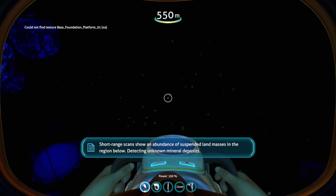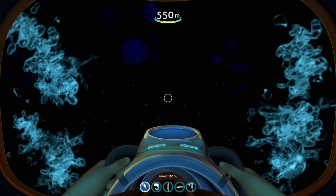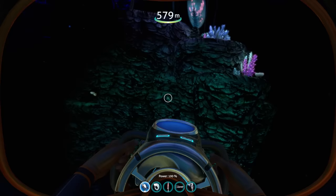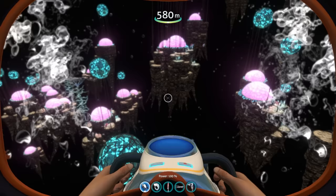My favorite of the two new biomes is the next one, known as the Void Spikes. We are now in the Void, and as you can see there are a couple of floating structures now present in this section. This area is also extremely dark - it's meant to be this way - but turning off the fog lets you see the islands a little better.